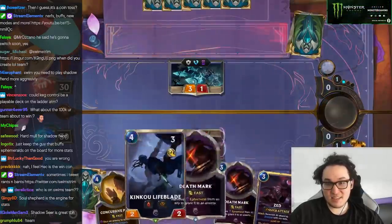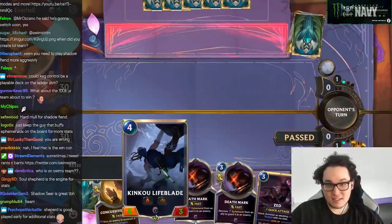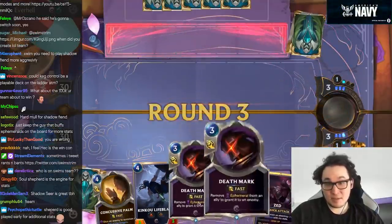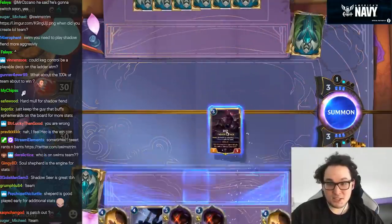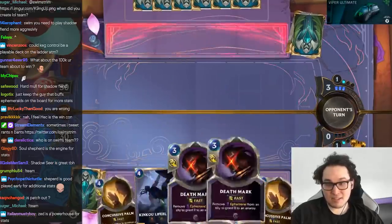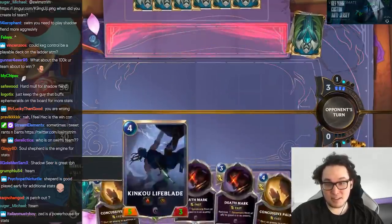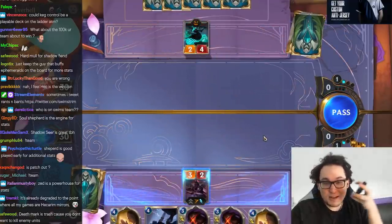It all determines on what goes here. Even if it's just a Zed, that's a pretty big deal. And by the way, drawing these spells isn't bad. I know this looks like a brick hand, but in this format, they're way better than Hecarim. Because Hecarim absorbs buffs, you just want buffs to be on Lifeblade and Zed. And that's how you just win. Nothing else matters. Nothing else could possibly matter.